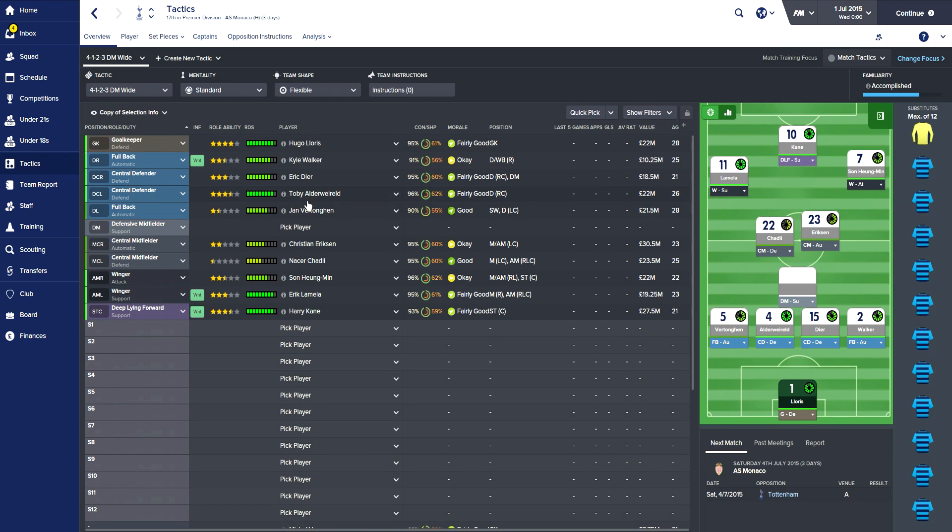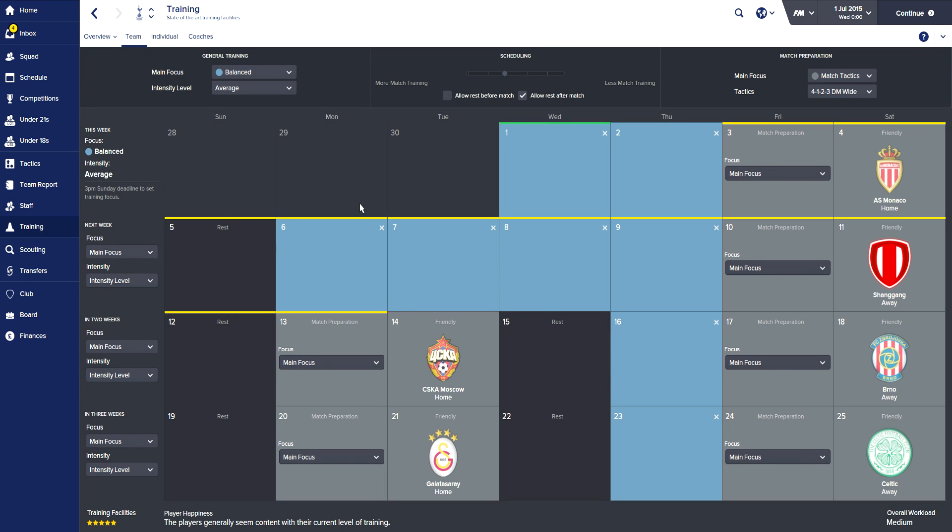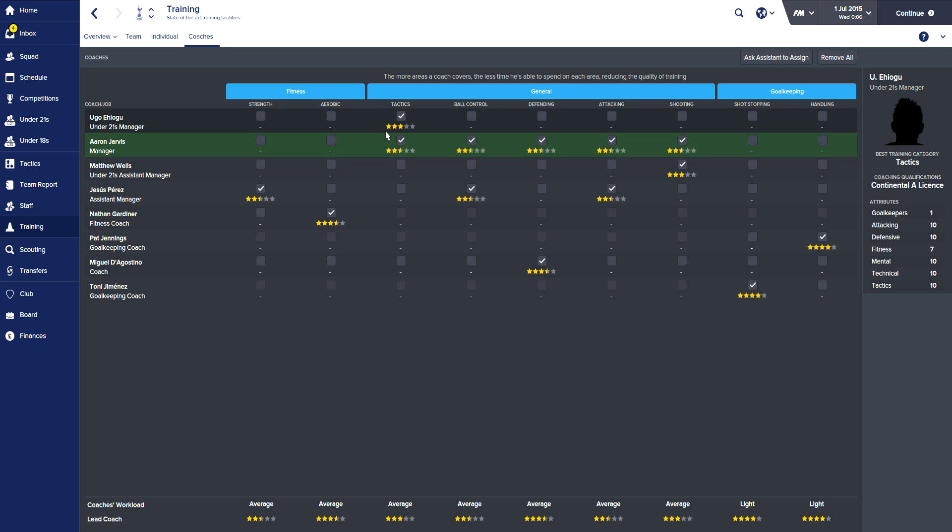Moving on to stage three - you want to actually get the training straight underway. What you actually want to do before the training is set up your tactics, because when you do the training it will be much more beneficial. First things first, come to the training page. For pre-season I actually go tactical high, I allow them a rest after the game and quite a fair bit of match focus - two days. That's just standard for the way I roll. I have match tactics as the main focus and change it as and when you need to. Next thing, go over to coaches and just click 'ask assistant to assign' - that is literally all, nothing else for that part.